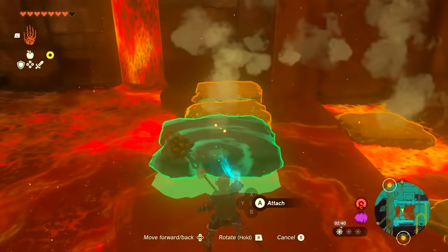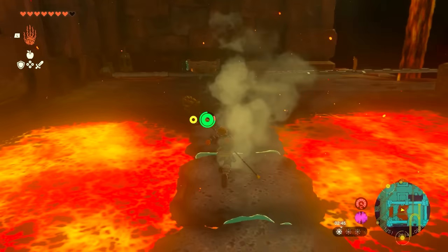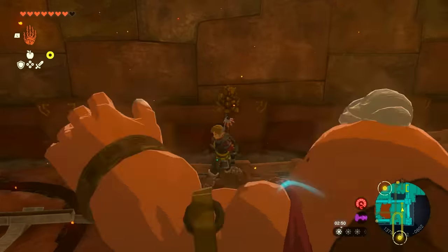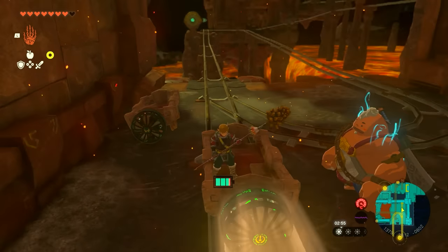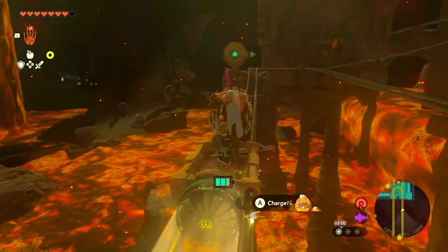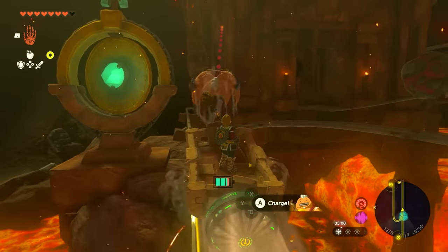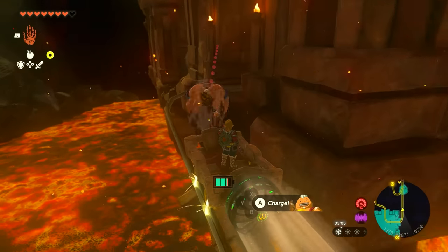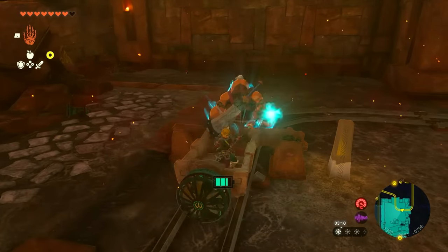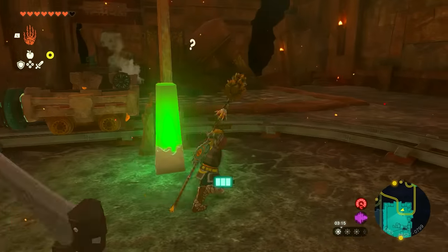Or you can use recall, whichever one you feel more comfortable with, just getting across here. We're going to jump across, run to one of those minecarts and immediately take it to the other side. Get in the minecart and be ready to use the charge ability to shoot it off. Sometimes if you aim too early it doesn't go far enough, so be careful. You need to be taking the exact pathway that I'm taking. Turn your fan off and then engage this little button to move that thing out of the way.